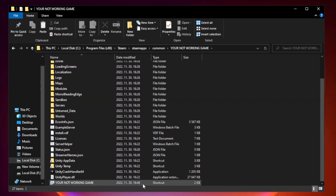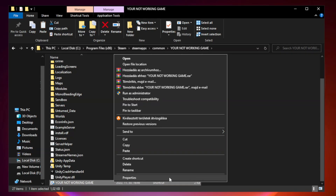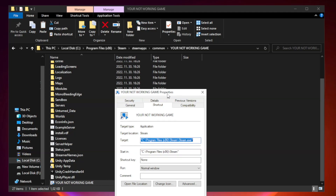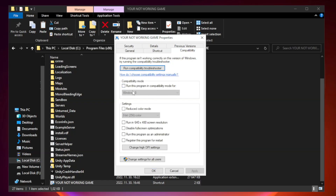Right-click your not working game application and click properties. Click compatibility. Check run this program in compatibility mode.